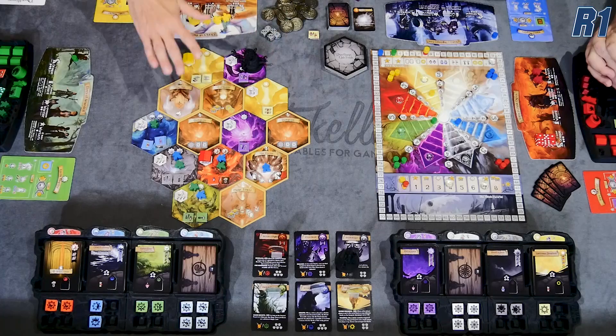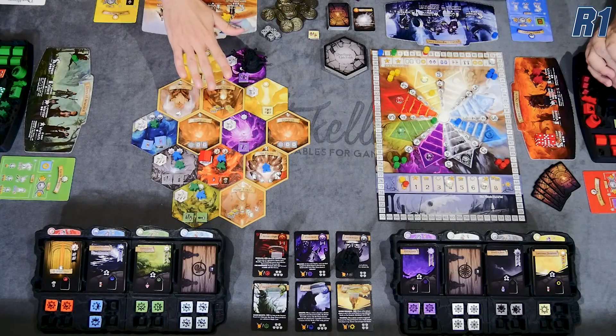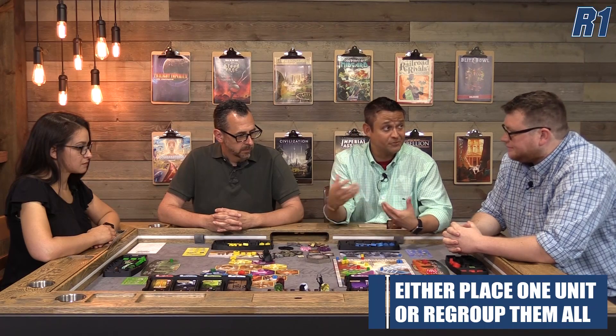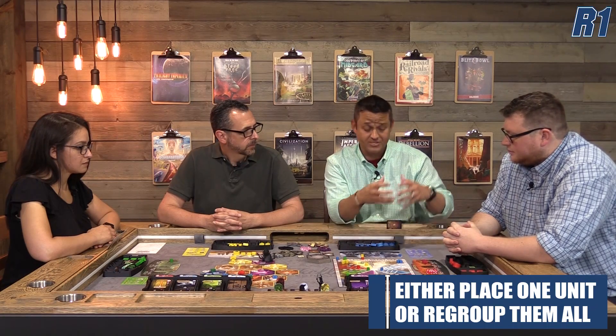This game has a ton of different mechanisms, but at its heart it's a worker placement game. You're going to be placing workers of varying types out into Eldervale, which is a modular board made up of hexes, but then you're also going to potentially be regrouping your workers and using them back at your player board. There's actually only two main mechanisms in the game: placing your workers out or pulling them back. When you pull them back, you're going to be interacting with your sideboard or your tableau of adventure cards that you've acquired through the game.